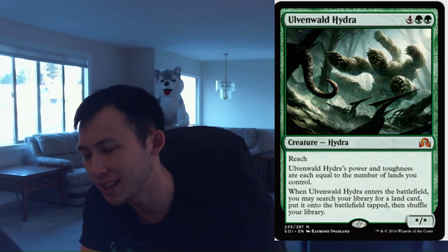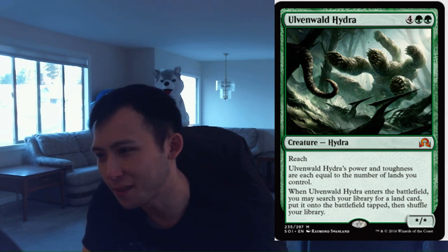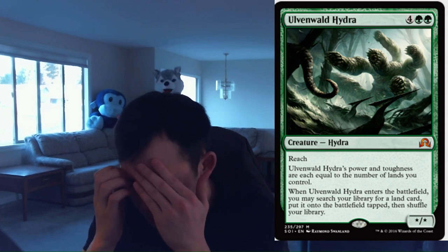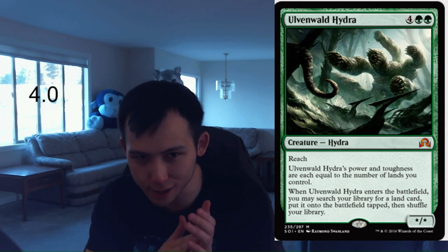Next card — Ulvenwald Hydra. 2 green, 4 colorless for a star-star Hydra with reach. The Hydra's power and toughness are equal to the number of lands you control. When it enters the battlefield, you may search your library for a land card and put it onto the battlefield tapped — and it doesn't have to be a basic land. Generally speaking in limited, when you cast this it's going to be at least a 7-7. This is definitely a bomb in limited. Problem is it doesn't have trample, but it's going to be like an abyss every turn and it blocks flyers very well. I'm happy to give this a 4.0 as well. I think it's the same power level as the Tireless Tracker — maybe a little worse, because Tireless Tracker comes down earlier, can still win the game easily, and draws more cards, whereas the Hydra is just a huge fatty. Definitely a good card — 4.0 for the Hydra.